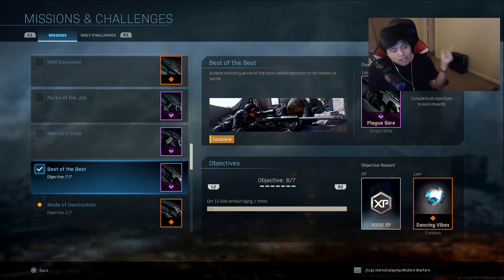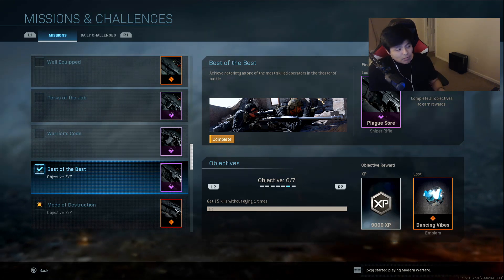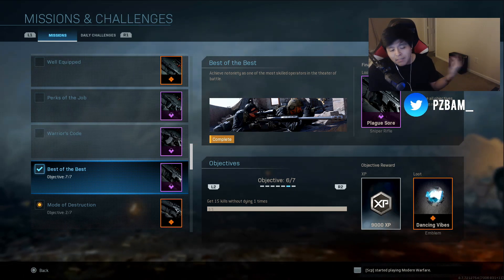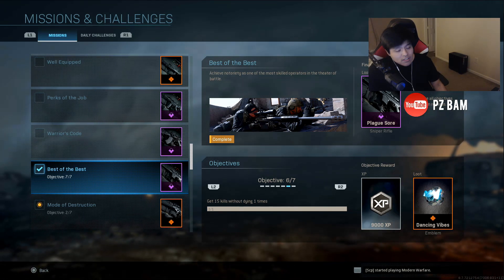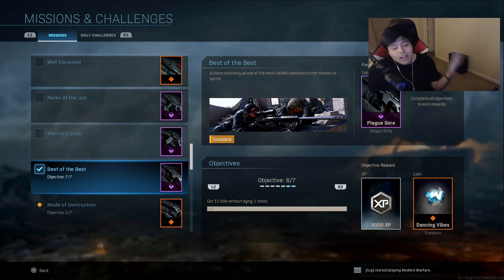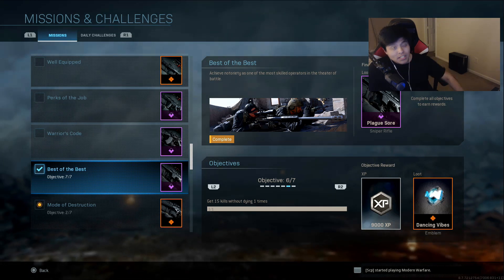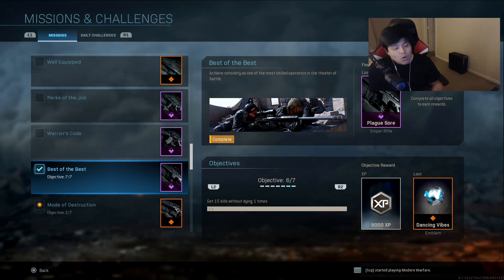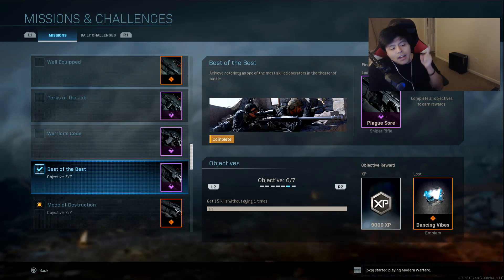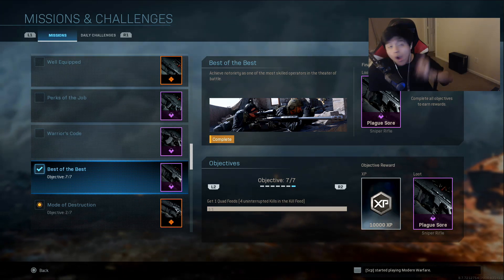Objective number six is 15 kills without dying just one time, and this one definitely was a lot harder. When I'm sniping I don't really like going for streaks as much - I'm very aggressive and just try to get the most clips I can. But for 15 kills without dying you do have to play passive a lot. I would recommend going to 10v10, or find those 6v6 maps that fit your play style. 10v10 is what helped me out a lot for the 15 kills without dying.